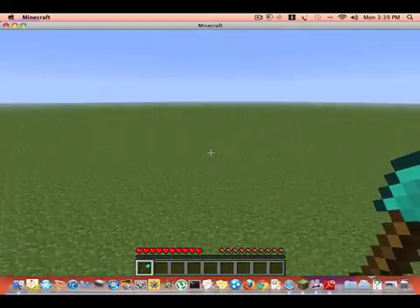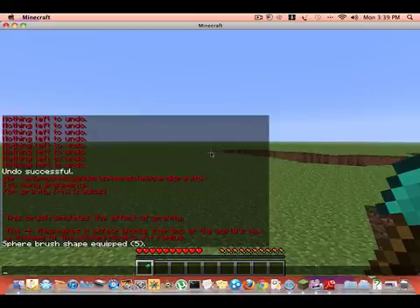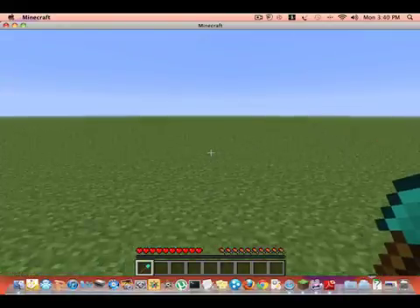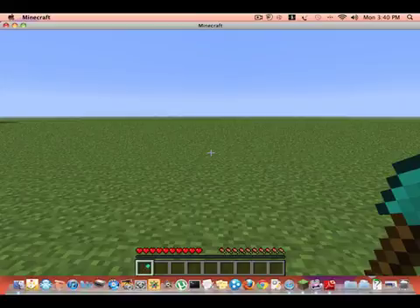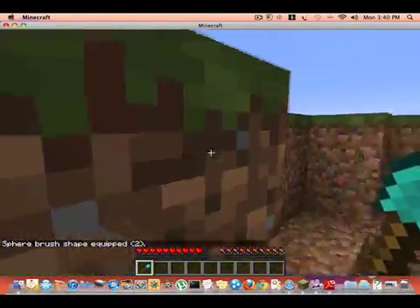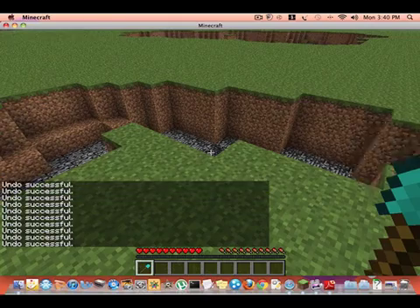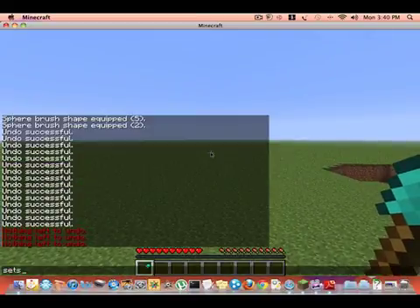The depth of this area is 1, 2, 3, 4 — so I'm going to make the radius 2. So: 'br sphere air 2'. Yeah, so it starts deep. We patched the grass — okay, I'm just going to go away from this.